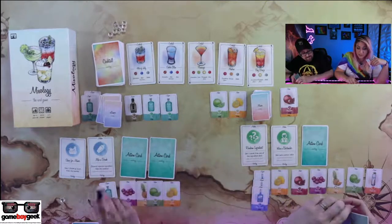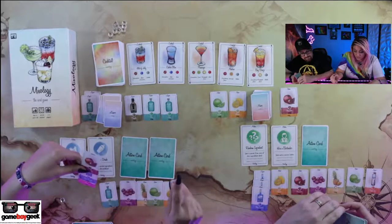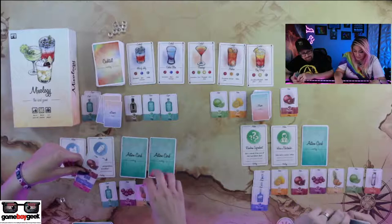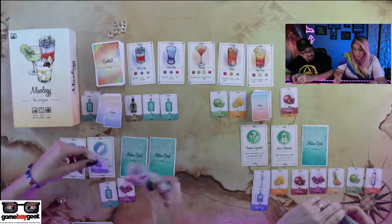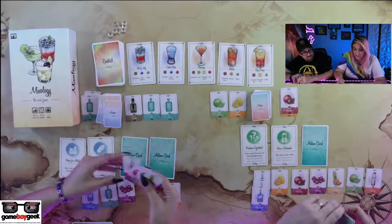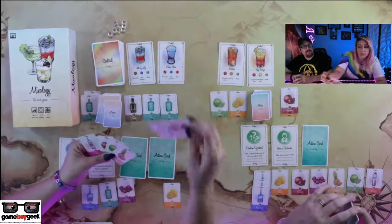We argued back and forth that maybe it's 25 because in Europe it's different — in Europe the drinking age is lower. In Europe they're like, you're six? Drink up. We're going to get through the cocktails. Are you ready to play your third action? What is that thing — Capricimo? Capricimo? It looks delicious. Lime and rum for liquor. Do you want the first player? Yes, I want the first player token.